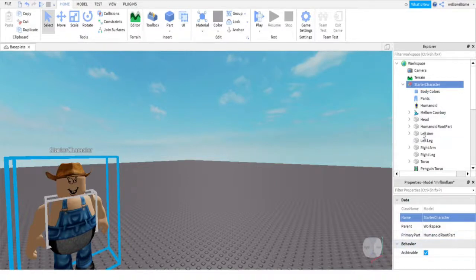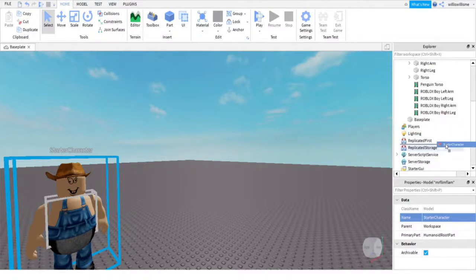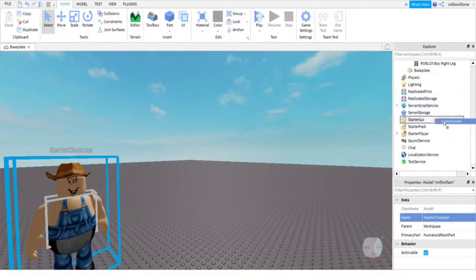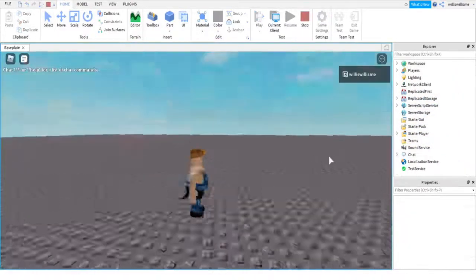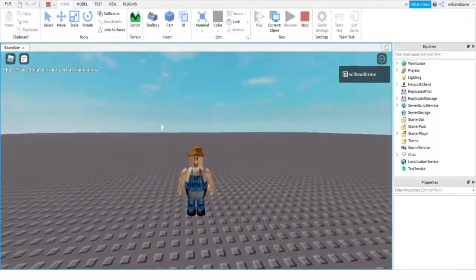Then what you want to do is make sure HumanoidRootPart is selected as the primary part. Then all we need to do now is move it right down into StarterPlayer.